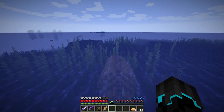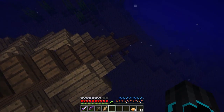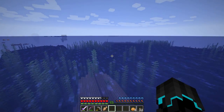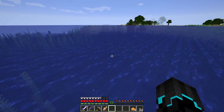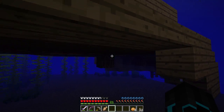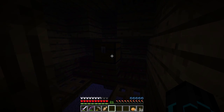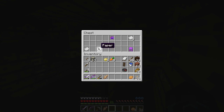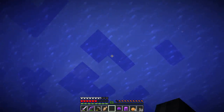I think those kind of ravines with obsidian and magma blocks are newly generated in the 1.13 update. Let's see what's down here — we need to go under and find the opening. And there's the chest — yes! We got some carrots, poisonous potatoes, paper, and some leather armor. I think I just made a grave mistake though — let's just get up here before dying.